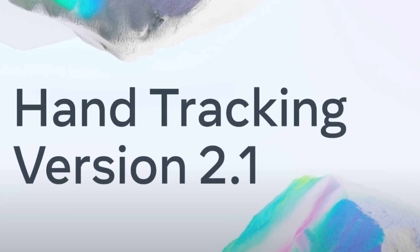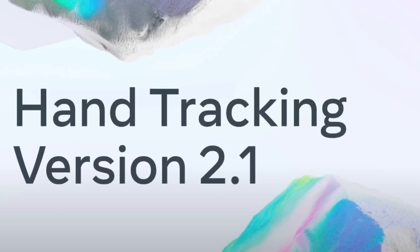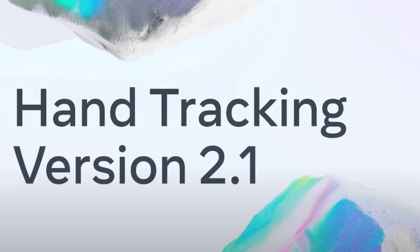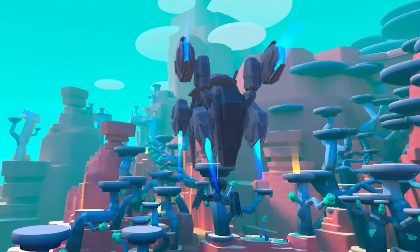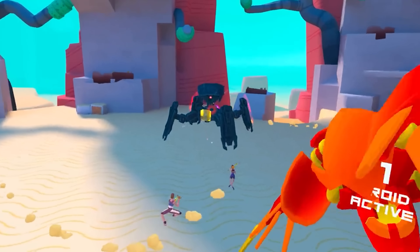That's V49 — though that's not all the update notes, there are usually some other smaller things in there as well. This is just the blog post highlights. On top of that, Quest Hand Tracking 2.1 is now out or rolling out. It reduces tracking loss and improves stability even more than before. 2.0 was a massive jump and 2.1 is just adding even more on top of that.